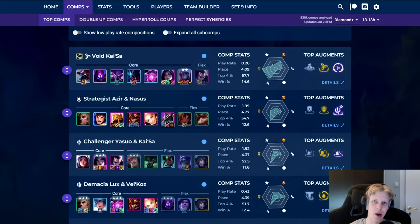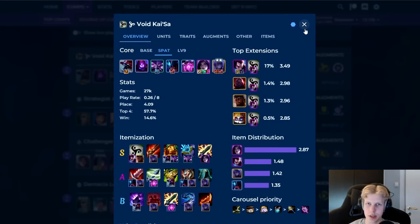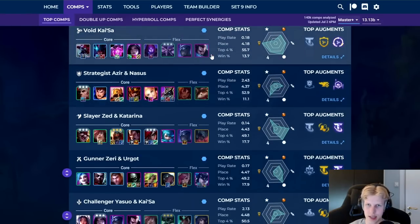In this video I want to show you how to play the most broken comp in TFT right now. No surprise here — we have Void. It's literally at 4.09 win rate. You can see it's the highest one if you look in Diamond, and even if we go to Masters, it's still at the top.